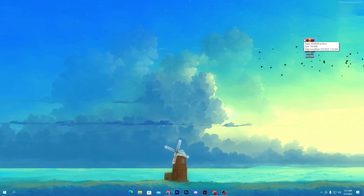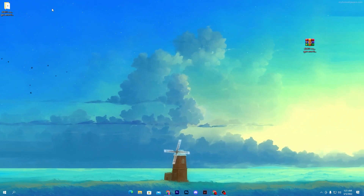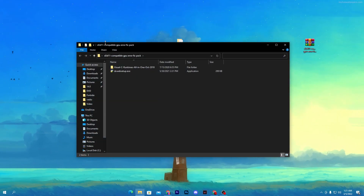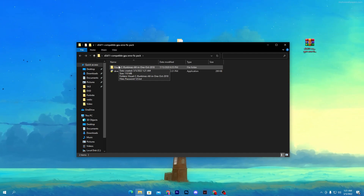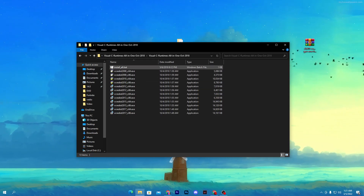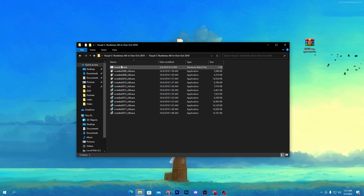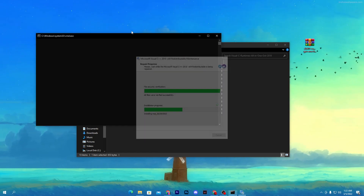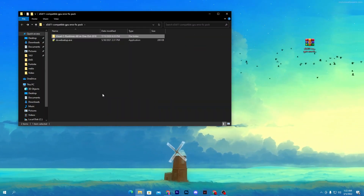Once you have the pack on your desktop, right-click and extract it using any extraction tool — I'm using WinRAR, which you can download for free. Open the extracted folder and you will see two folders inside. Open the first folder which is the Visual C++ Runtime All-in-One October 2018 folder. Go inside and find the install batch file. Double-click it and it will start installing all Microsoft Visual C++ redistributables on your PC. This is basically the main issue causing the error.